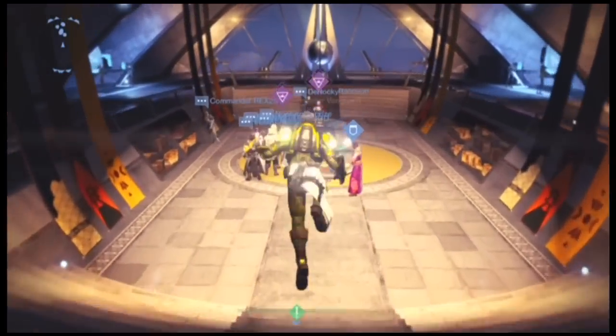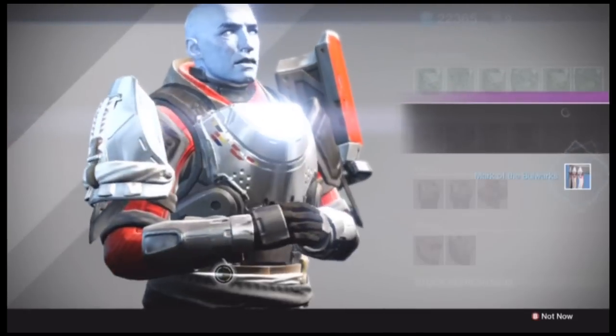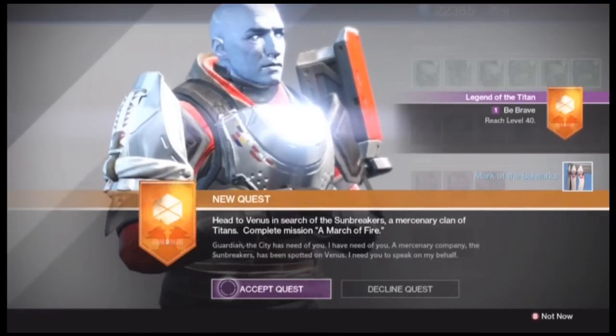Once you go back and talk to your Titan Vanguard, or whichever tier you are, for the Titan you're going to get the March of Fire, and you're going to be sent to the Ishtar Sinks.